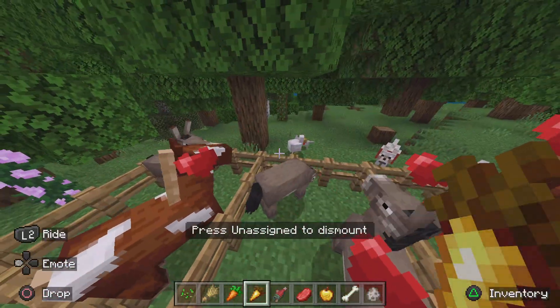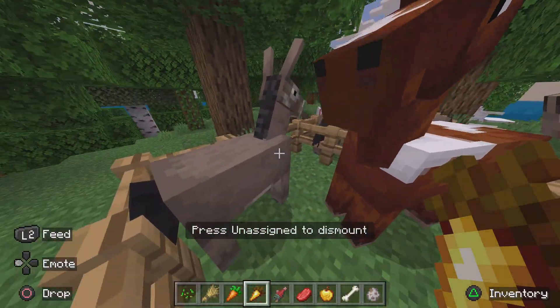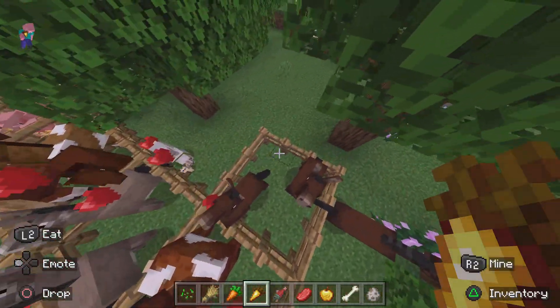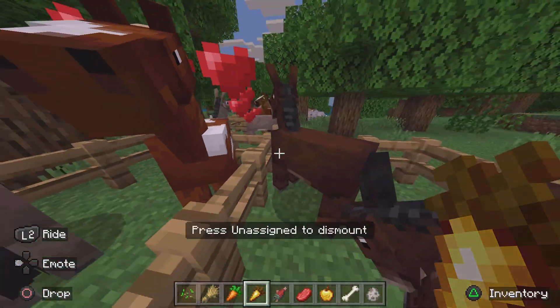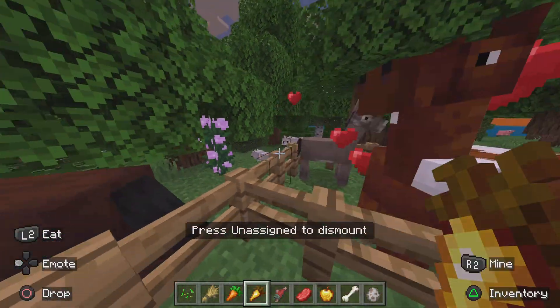That's how you get horses to have a baby. Same thing — you can breed a horse and a donkey, and they will have a mule. But you cannot breed mules together. See, it won't even let me give it to them — it just lets me ride them because you can't breed mules.